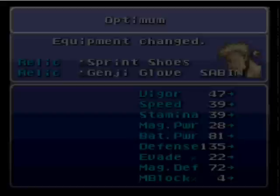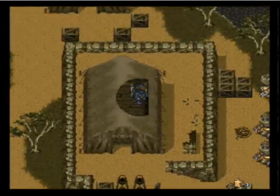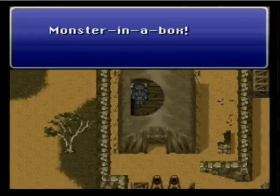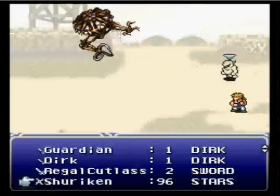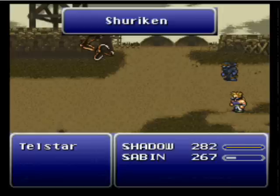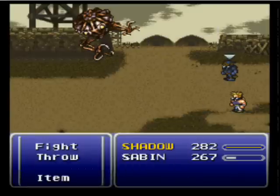I'm just going to equip the Genji Glove, even though I don't have a second glove — that's okay. We receive a Mithril Glove, another kind of worthless relic; it doesn't really do anything special. We fight our first monster in a box. I wouldn't say he's that hard. Just don't use any Blitzes on this Telstar, because he'll counter with a Berserk, and if you don't have a Ribbon or something that stops Berserk, you don't want Sabin to be Berserked — if you needed to heal, you wouldn't be able to.